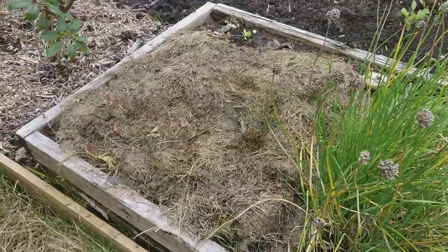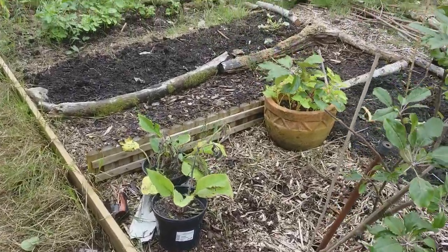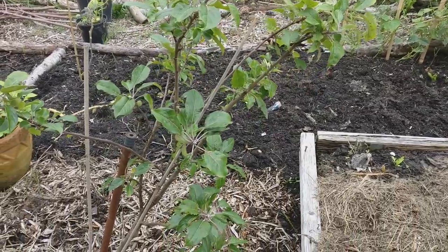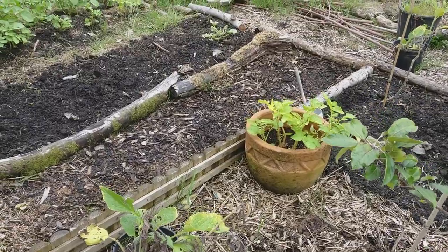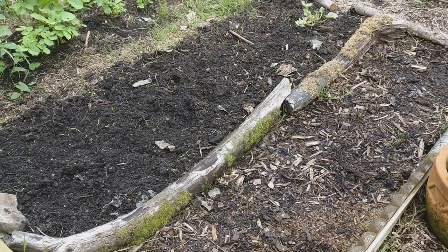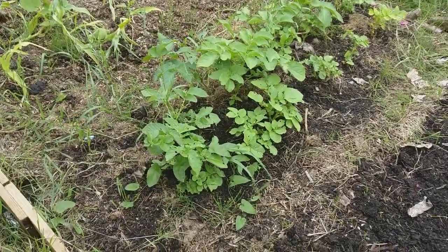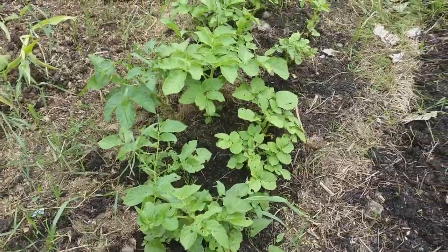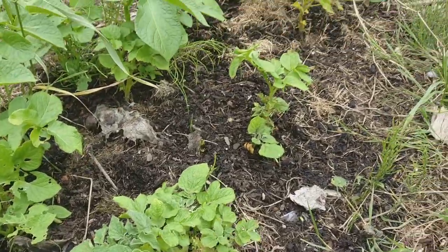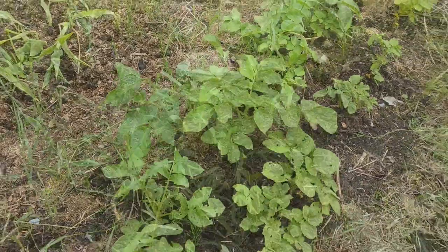Coming over to my no-dig allotment — loads of weeding been going on. This raised bed wasn't doing very well so I've pulled everything out and covered it in grass clippings. My apple tree — look at it in the wind, it's growing sideways. I need to get another stake for it. My potato in a pot hasn't really done well this year — I'll just wait for it to completely die back and then harvest. This bed had some onions in — didn't do very well. Here are my Wilja potatoes: the ones at the front are from seed potatoes and the ones at the back are shop-bought, so I can't wait to harvest these to see which ones do better.